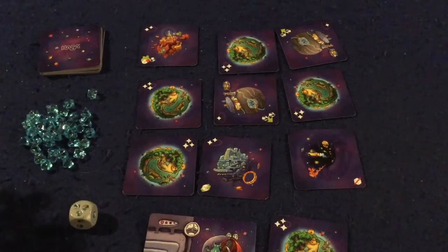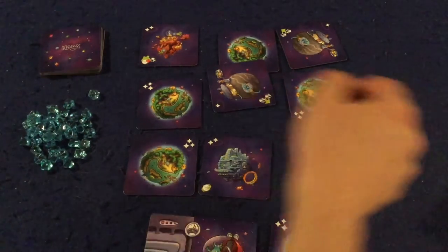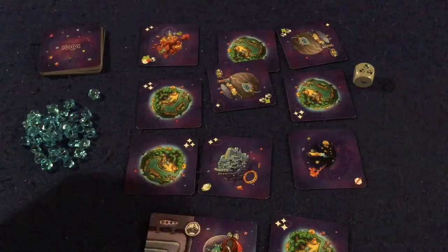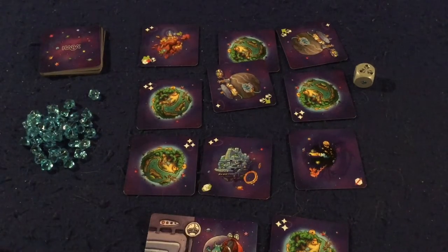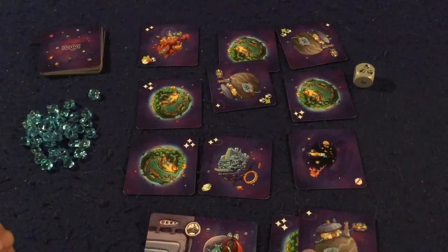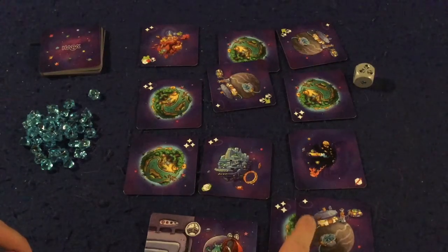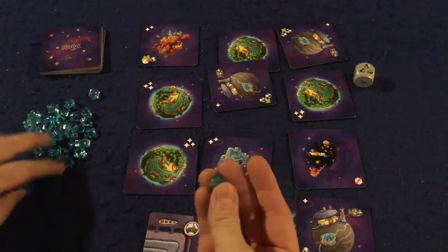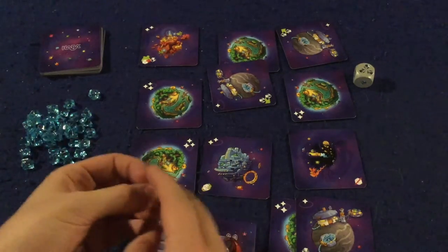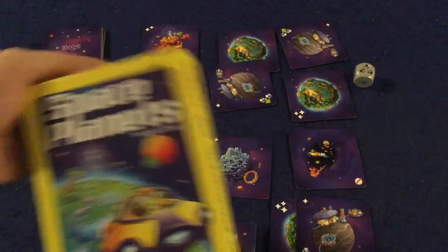What happens if you don't successfully land on the board? If you miss, that's unfortunate — your turn is simply over. You continue on until someone has five planets in front of them. At that point you tally up the victory points on your planets, and you also get one victory point per two fuel crystals you have remaining. Whoever has the most victory points wins Space Planets.